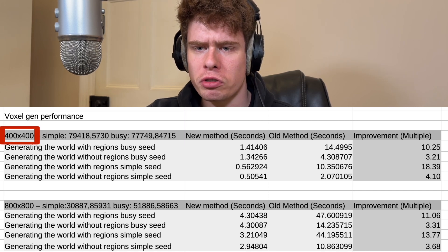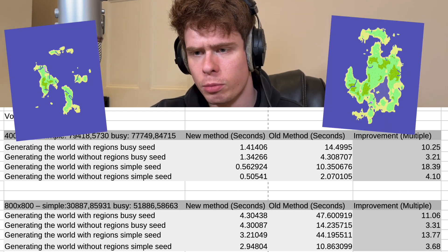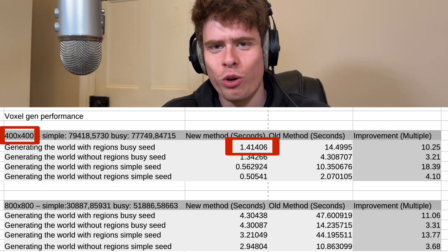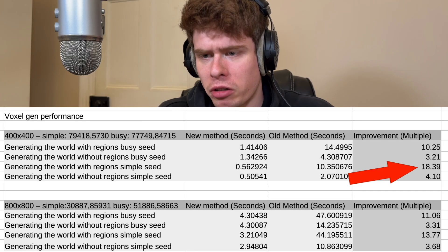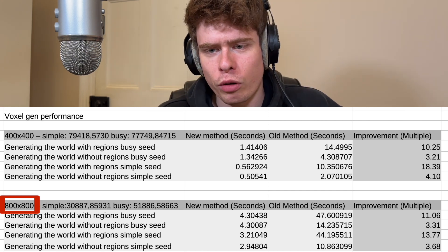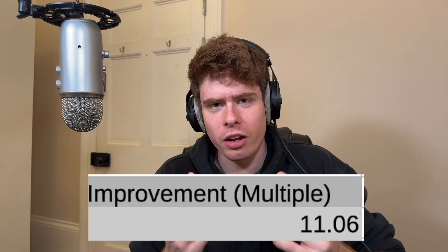Now for the numbers. I tested by generating a 400×400 as well as an 800×800 world, finding both a seed with a low voxel count and one with a high voxel count. The worst case is with regions and the busy seed. For the 400×400, the new system voxelized the map in 1.4 seconds compared to 14.5 seconds with the old system — literally 10 times faster. With a simple seed there were even bigger comparative improvements, since the old system would have had to do many redundant checks: 10 seconds versus half a second on the new system. When you get to 800×800 the improvements become more apparent — the old system took 47.6 seconds to generate the map with regions, while the new system takes 4.3 seconds. That's an 11 times improvement.